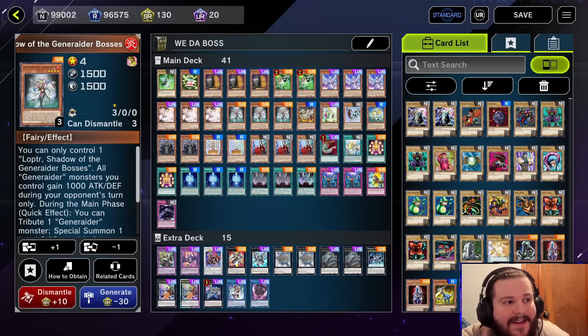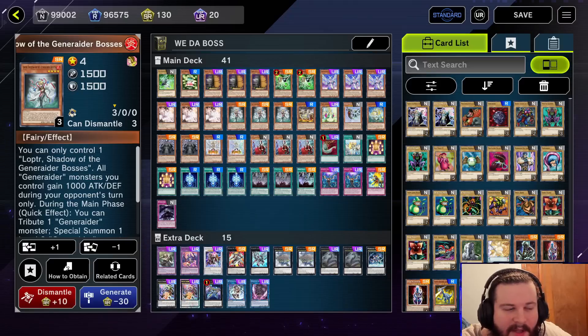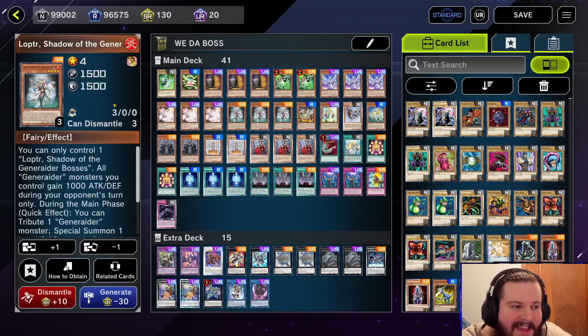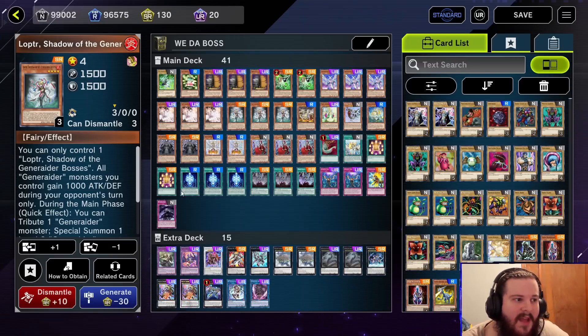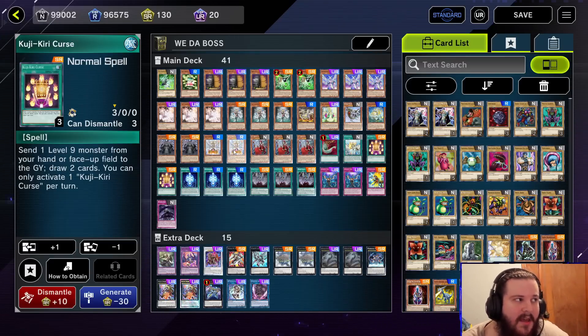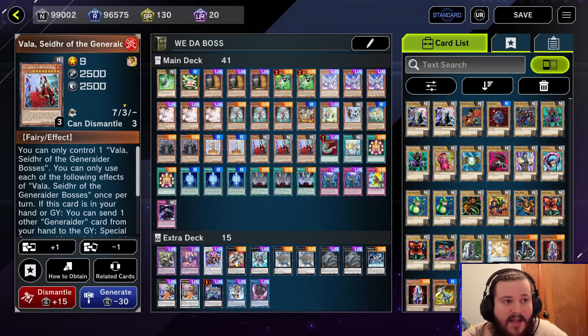Hello my little goblins, we're back at it again and this time we're playing Generators because we da boss. This deck has gotten a lot better — it was pretty bad before where people were just relying on 'play Generator Boss Stage, pass.' Now this deck has a lot of legs because of the new card Vala, which is just a normal rare, which is kind of hilarious.